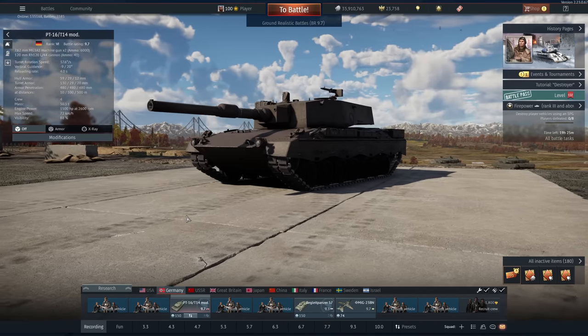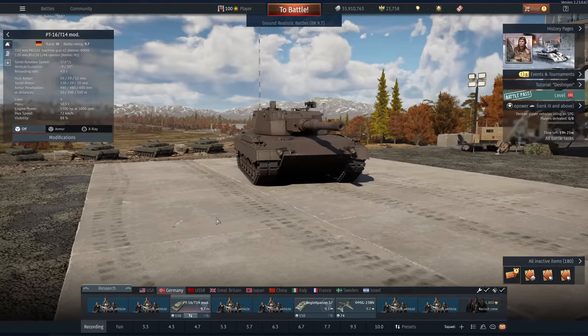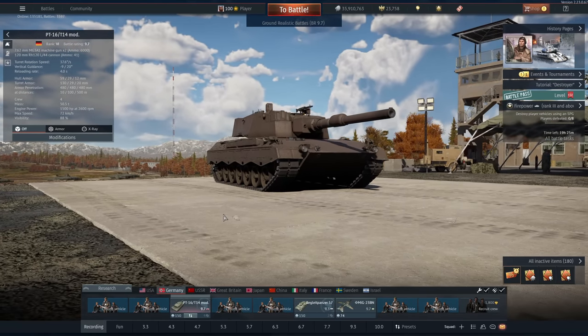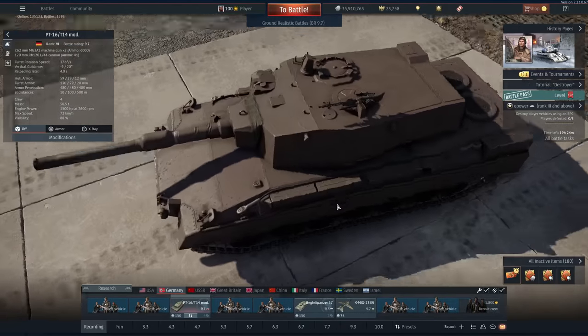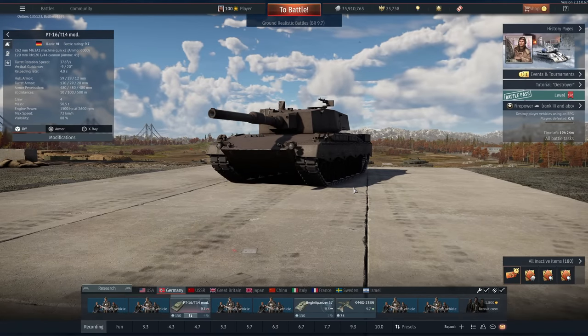Now before all the weeaboos start going 'the 2A6 is way better than this, it would win in a 1v1' — let's take one thing into consideration. War Thunder is not a 1v1 game, but when it comes to flanking, this thing is the king of Leopards. Sadly this vehicle is no longer available — it was with Operation Export Order, almost 2 years ago now probably. It has a 4-second reload, 1500 horsepower, and only weighs 50 tons.